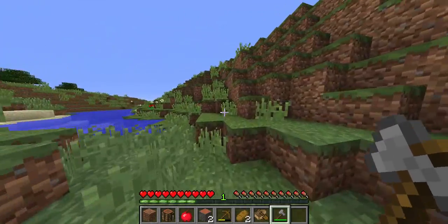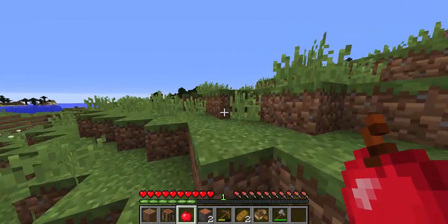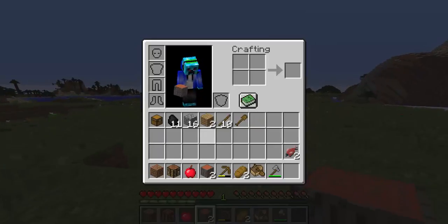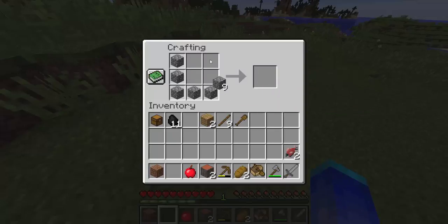We are not living in the mountain — change of plans, we will not live there. I'd rather live over in this direction. We should probably make ourselves a stone sword so we can kill some pigs and stuff. We should probably make a furnace.